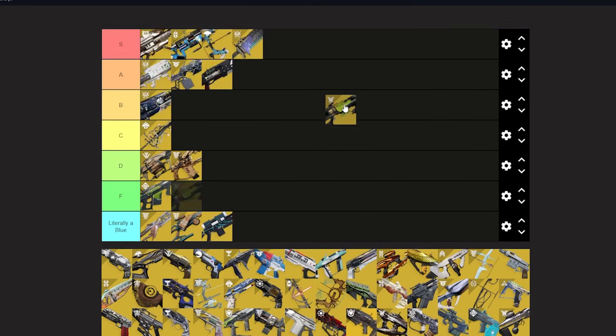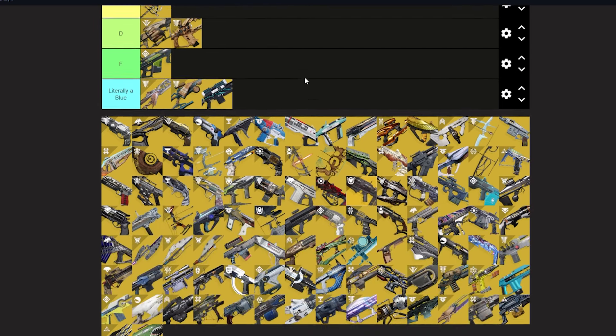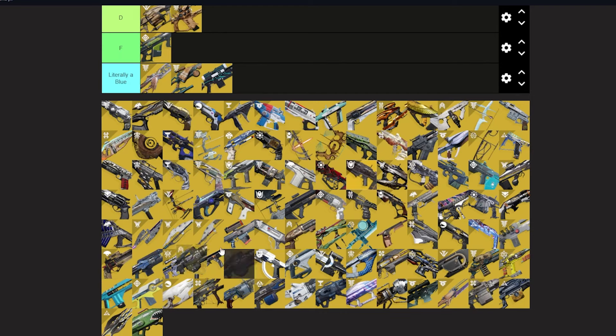Parasite — A tier. The only issue with it is the amount of setup it needs, which honestly isn't a lot. Yeah, A tier. Parasite just does a lot of damage really fast, but if you're not in a super add-heavy environment you're losing out on some of that potential. It does have that issue, but it's not a huge one.